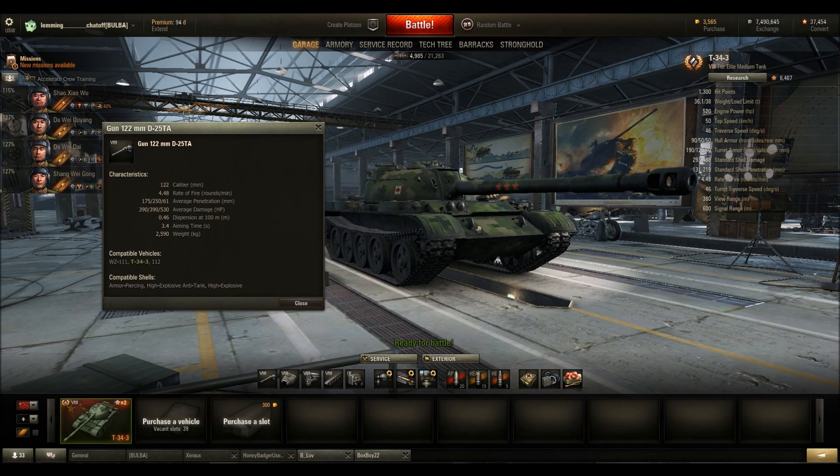It depends on your opinion on gold ammo, but if you don't like gold, carry a lot of HE because you're going to need it — especially if you're up against something like an E-75 where even your gold round is sometimes going to bounce. The accuracy is another bad statistic for this tank. You've got 0.46 accuracy, which isn't doing you any favors. When you've got a terrible rate of fire, you can't really afford for your shots to miss.